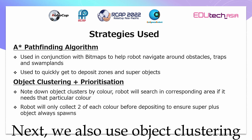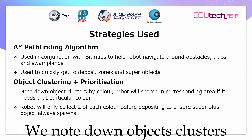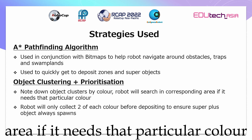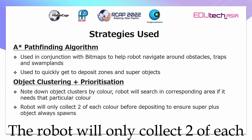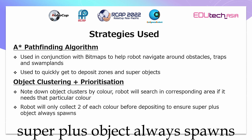Next, we also use object clustering and prioritization. We note down object clusters by color. The robot will search in the corresponding area if it needs that particular color. The robot will only collect two of each color before depositing to ensure a super plus object will always spawn.